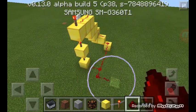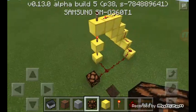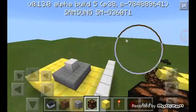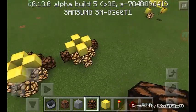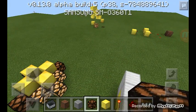And boom, it's blinking on and off. This can also be used with other things, which is pretty cool. There are a lot of things in this Minecraft world that I can do for version 0.13.0.